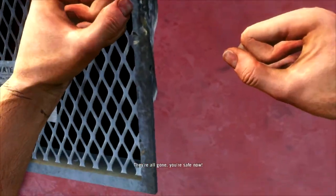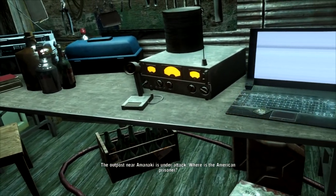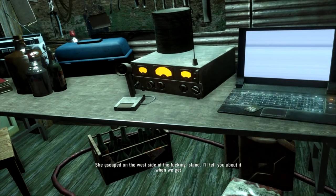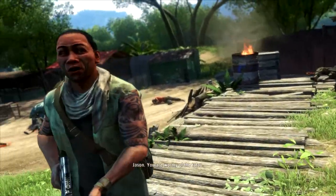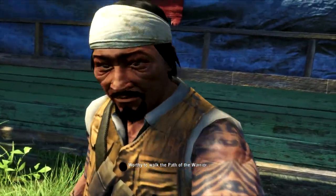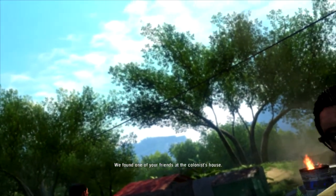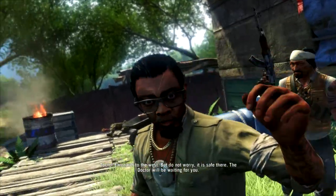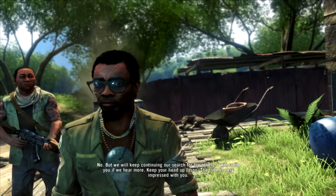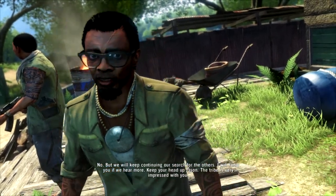Everything's gonna be okay, Elisa! They're all gone, you're safe now! She's not here. She's near Amanaki — it's under attack. Where is the American prisoner? We lost her — she escaped on the west side of the island. Jason, you are worthy of the tatau, worthy to walk the path of the warrior. We found one of your friends at the colonist house — Dr. Earnhardt to the west. The doctor will be waiting for you. We will keep continuing our search for the others. The tribe is very impressed with you.